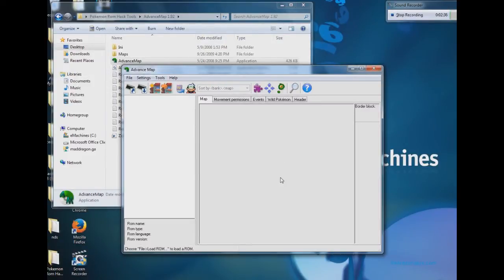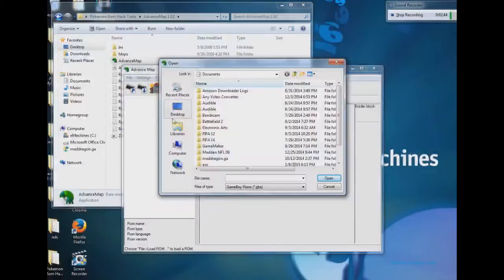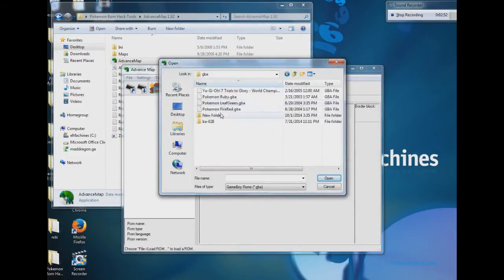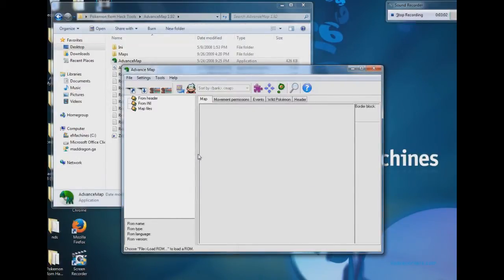So we're gonna go ahead and open a ROM. Okay, let's go here. And now you'll have all of your map files right here — well, not here, but there.